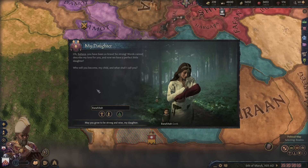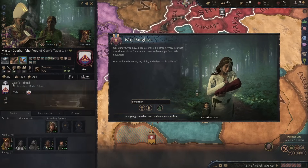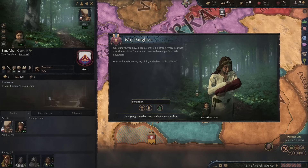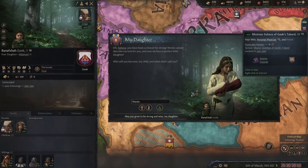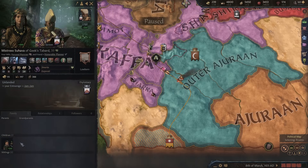Our secondary spouse Suhava has given birth — another daughter. They called the child Banafshar by default, which is a lovely name, but we need to replace that with a suitably geeky name. Let's go for Wanda — Wanda Geek has a good ring to it. Named after Wanda Maximoff from the Marvel Cinematic Universe, WandaVision and Scarlet Witch. May you grow to be strong and wise, my daughter Wanda. Welcome to the world, and congratulations Suhava on your first child.